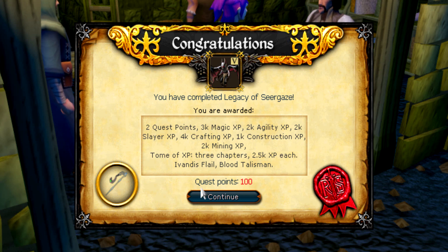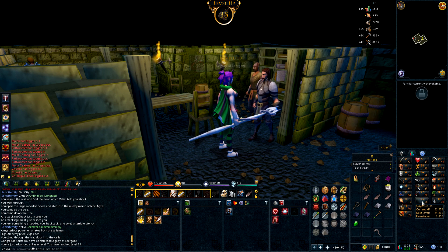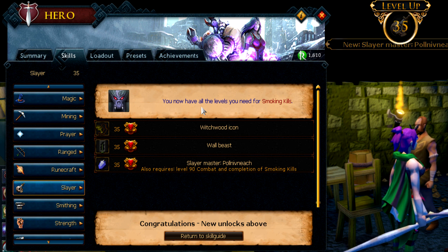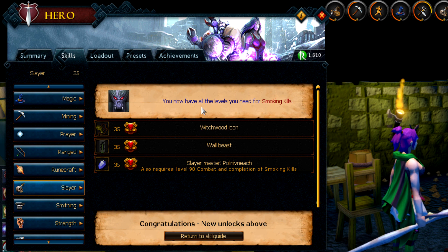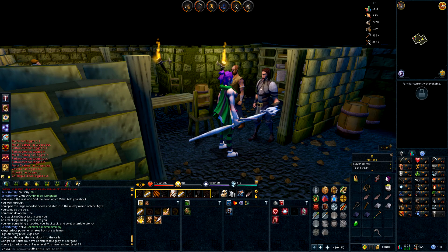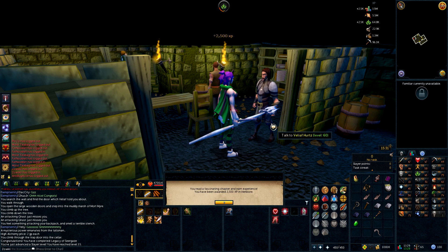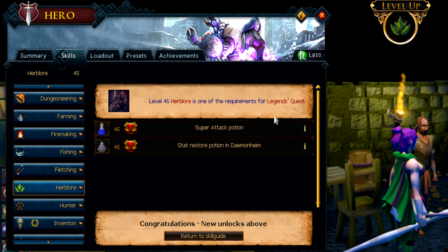So we've completed the Legacy of Seergaze quest. That's 100 quest points total as well. 35 Slayer and still not done a single Slayer task. We can finally do Smoking Kills as well, which is what I wanted to do before we actually started doing Slayer — which is great. Let's use this tome on Herblore as usual, because low-level Herblore sucks. Boom — 45 Herblore.